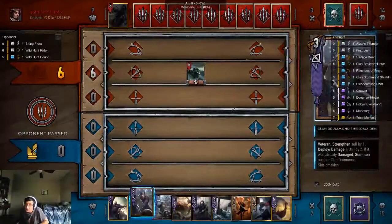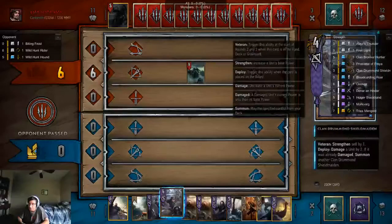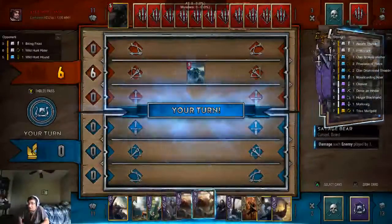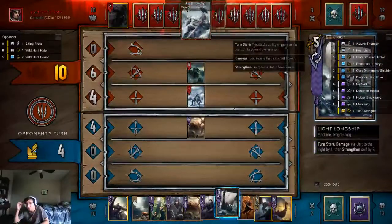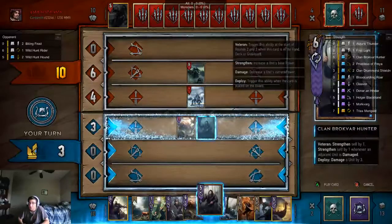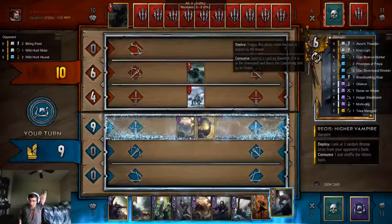Now we want him to do some more shenanigans, because in this deck we don't really want to push too hard. So we're going to push out one of the Shieldmaidens — that'll help. We'll start off by playing the Bears and we'll push. We'll use this as an opportunity to play, which will prevent the bear from dying.